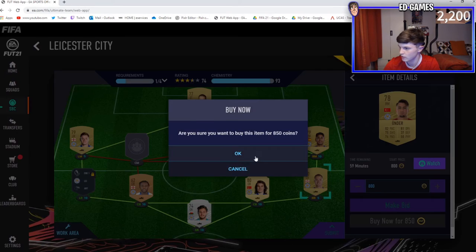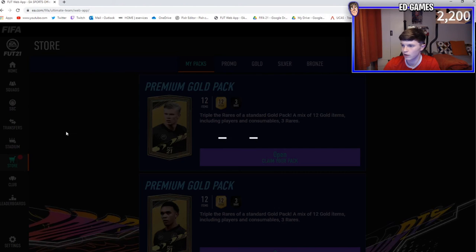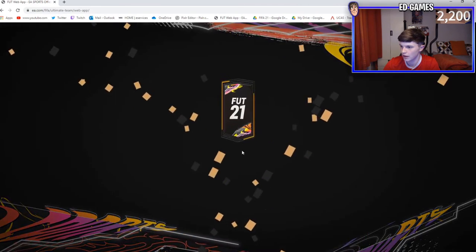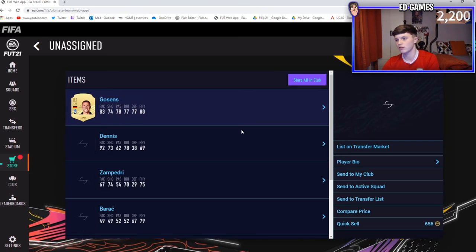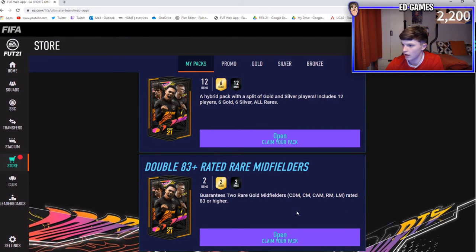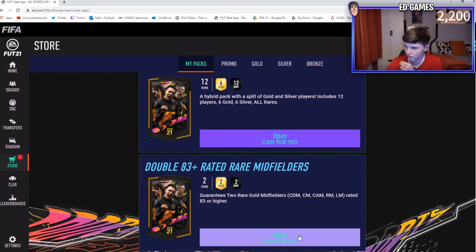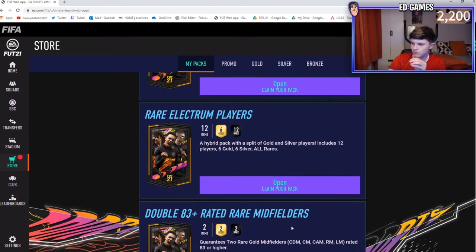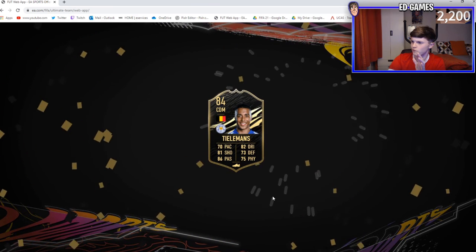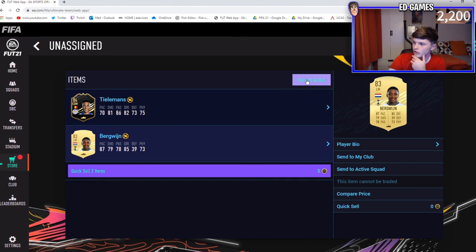The central midfielders are the expensive ones right now, but that's the Leicester SBC completed! We get a small rare mixed pack as reward, which we'll open - I'm not saving mixed player packs. Looks like a Libertadores card, 73 - that's alright. An 82 goes in there as well, not a bad pack. And now, finally, the double 83 rare midfielder pack. If it pops up blue on the flares it's a Team of the Year. Oh, it's an inform - Tielemans! That is brilliant! An 84 inform and an 83 Bergwijn - very very happy with that!